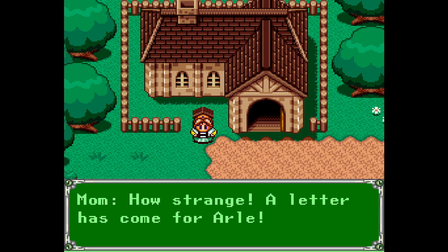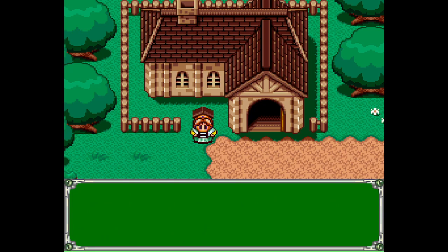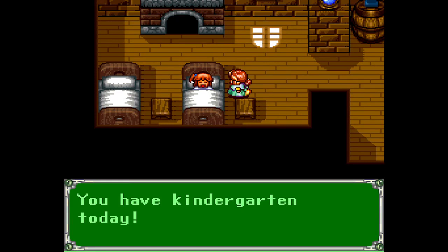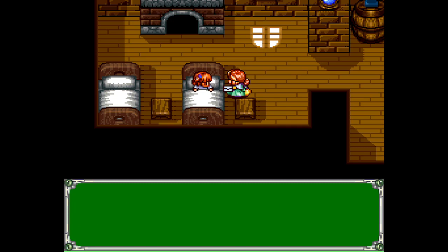How strange. A letter has come for Arlie. She better get up soon — she has to go to kindergarten. Arlie, Arlie, it's time to wake up. You have kindergarten today. By the way, a letter came for you.